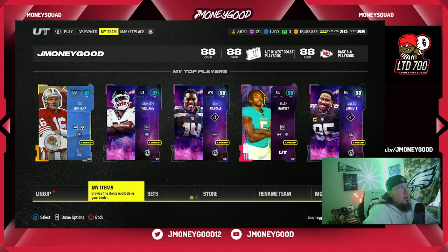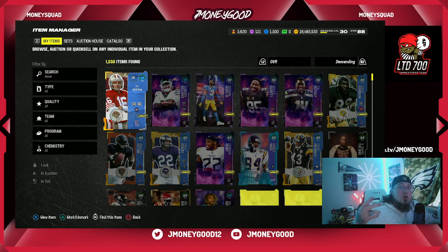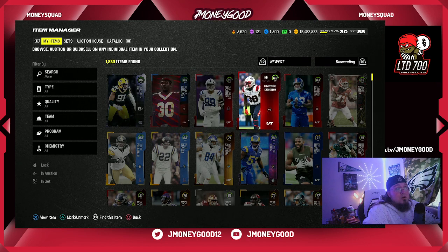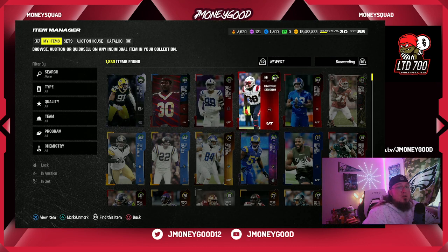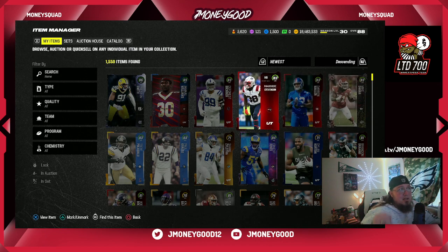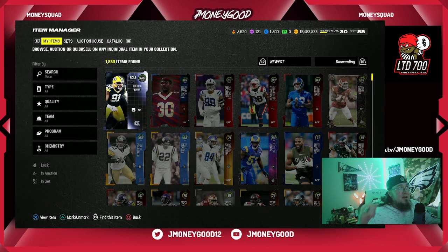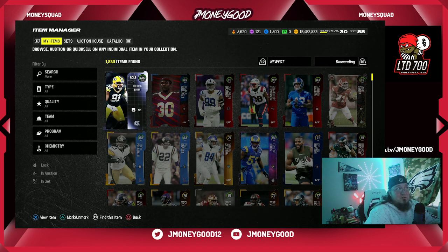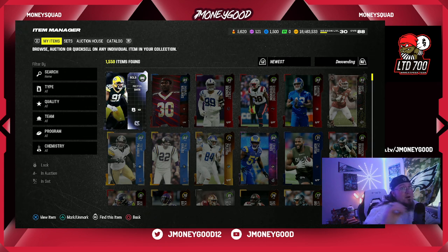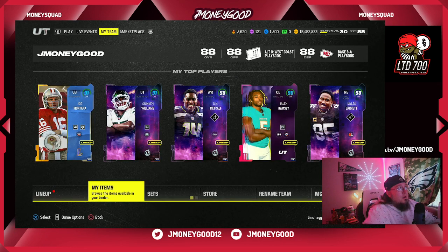We're gonna have high stack, low stack coin making. As you can see we're up at 18 million — we lost a lot of coins rolling packs yesterday, go check out that live stream if you want to see the Most Feared packs. Right now I'm flipping 83s, they're super easy flips. Most Feared 83s are selling really fast — I'm buying these at like 10k. I'll show you 85s popping up at 25k and selling for 30-35k, and 86s I'm getting around 40k and selling for 50-60k.